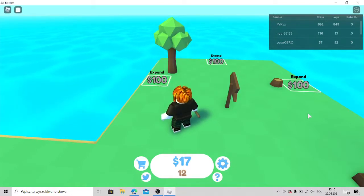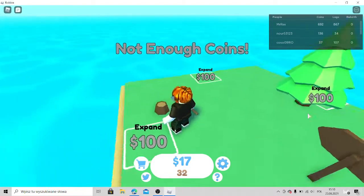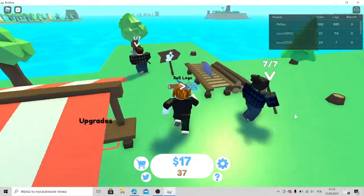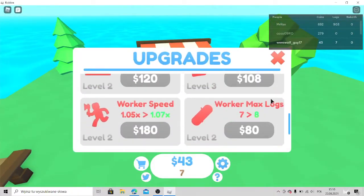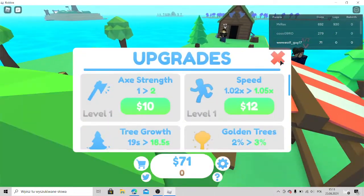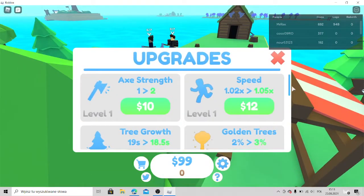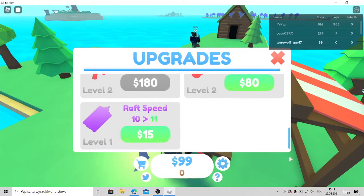I definitely need to upgrade my workers. They need to upgrade because they're not good enough. Alright, more strength. Nothing much else, so I'll have to sell again. Max logs — does it work? Is this even worth it?